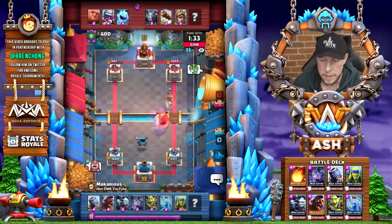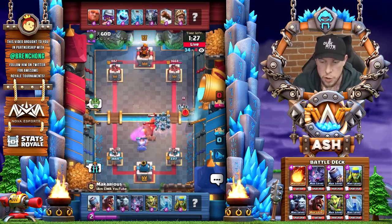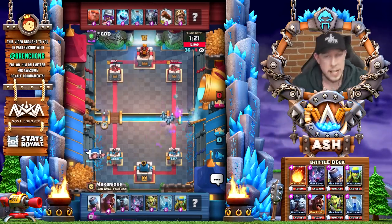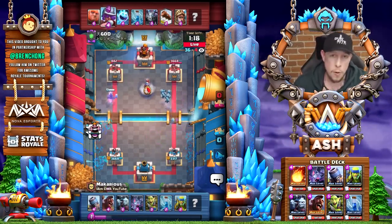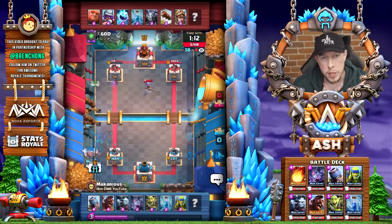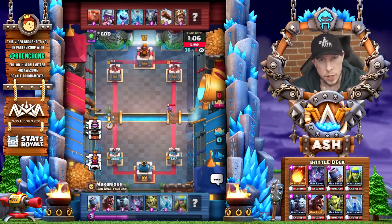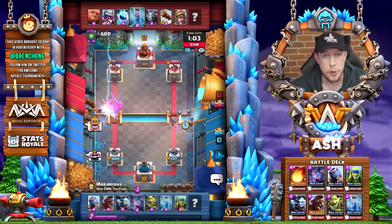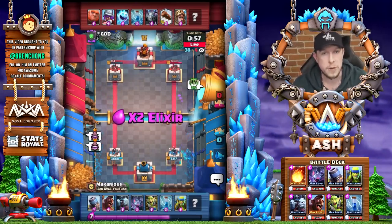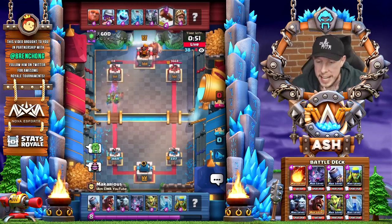We have a big push coming down. I want you guys to understand how to defend against golem and giant pushes. We're gonna set up with a mortar, bait out their zap as we did early on with the bats, and then drop the minion horde last. You can defend against a lot of monster pushes with this deck — whether golem or giant — doing a very good job just using that defensive mortar. Bait out their spells using your smaller, more affordable cards first, and then punish with the minion horde.